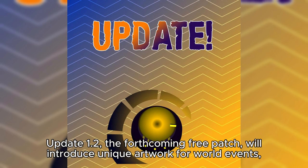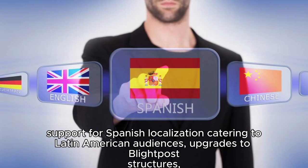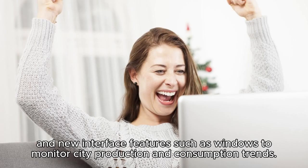Update 1.2, the forthcoming free patch, will introduce unique artwork for world events, support for Spanish localization catering to Latin American audiences, upgrades to blightpost structures, and new interface features such as windows to monitor city production and consumption trends.